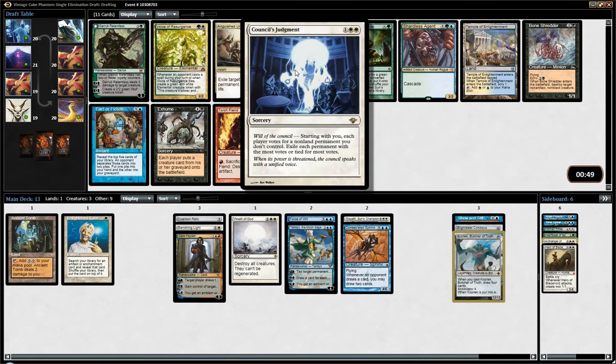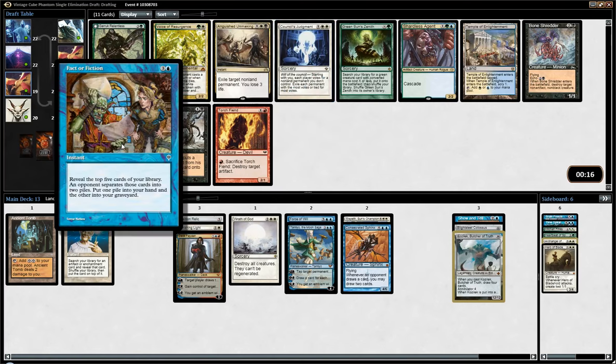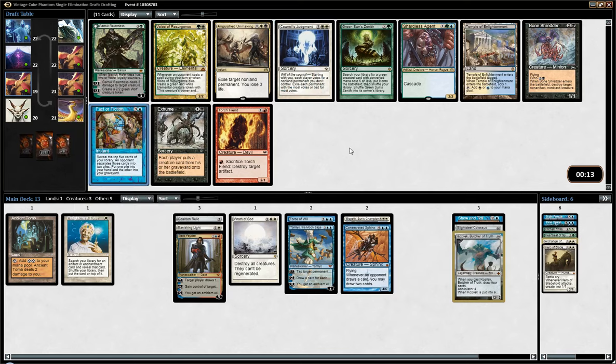I do like Council's Judgment a lot. This card can deal with stuff that are really tough to deal with, like True Name Nemesis or Progenitus. Having that card in a control deck is great. There is also Fact or Fiction, which is amazing. So it's kind of tough. Temple of Enlightenment would be cool, but I think it's not strong enough to pick over Council's Judgment or Fact or Fiction. I already have a Banishing Light, so Judgment is a little bit less appealing, even though it's slightly better. Fact or Fiction has the advantage of being pitchable to Force of Will, which is cool. I really love both cards in blue-white control. I think I'm gonna go with Fact or Fiction, though.